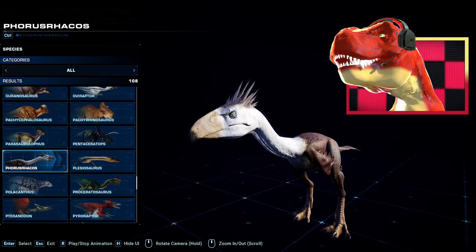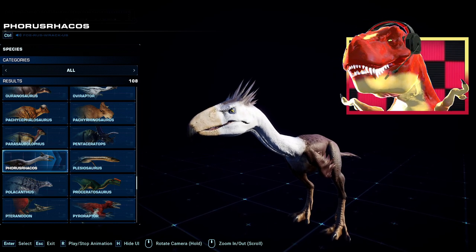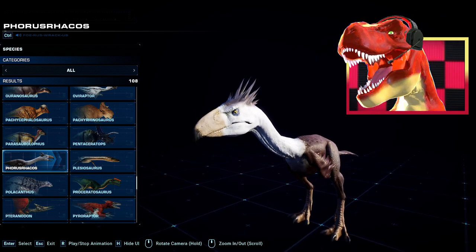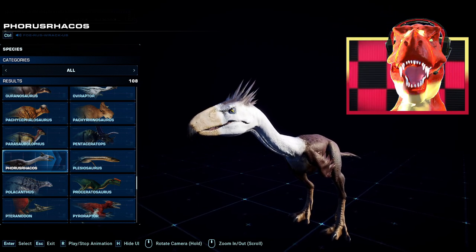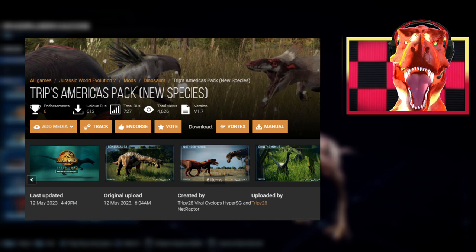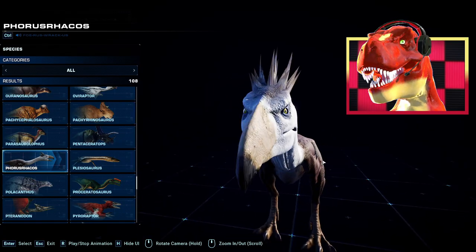It is none other than the Phorusrhacus, aka the Terror Bird — oh my, what a killing machine. It looks awesome. First in the species viewer, we're going to showcase all these skins and the basic animations, and later on we'll actually release it and have a battle against raptors, T-Rexes, and even a breakout. This mod was created by Trippy28 with the help of Viral Cyclops, Hyper-SG, and Net Raptor.